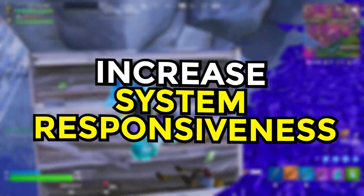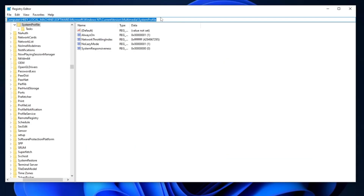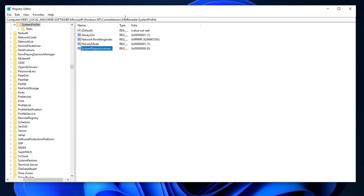Now we will increase system responsiveness. Copy the path provided in the description and paste it into the registry editor. Press Enter to navigate to the location. Once there, locate the SystemResponsiveness registry entry and double-click on it. Set the value data to 0, change the base to hexadecimal, and click OK to apply the changes.